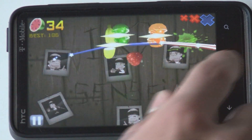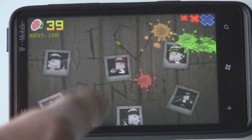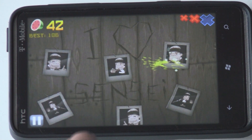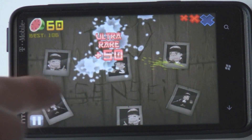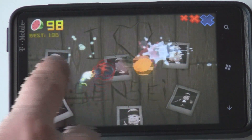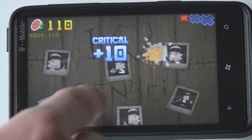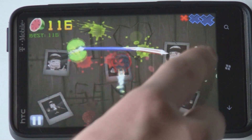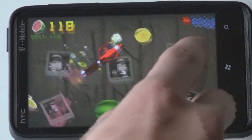You get combos if you swipe three, four, or five at a time, and you'll get points for that. You can probably even swipe six at a time. And sometimes there are those ultra rare pieces which give you a lot of points — those are pretty rare, though. I haven't seen them that often.